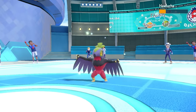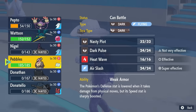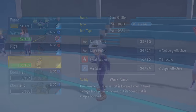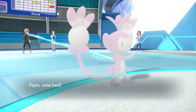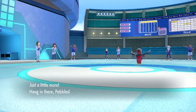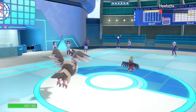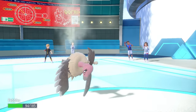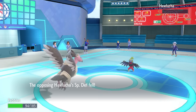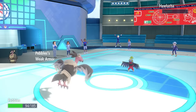They get a revenge switch back into Hawlucha. Without its Unburden it is pretty damn scary. The only way to take this thing out is conserving Ambipom. They have three Pokemon left - this Hawlucha, a Scizor in the back, and a Haxorus. All with sweet potential and a very scary squad. They go for Close Combat as I bring in the Mandibuzz, really trying to find a good time to bring it in to get hit by a physical attack and activate Weak Armor.